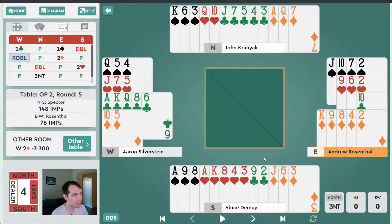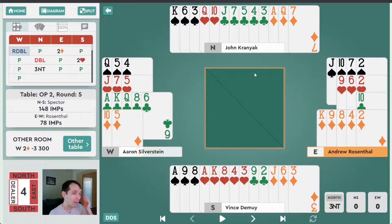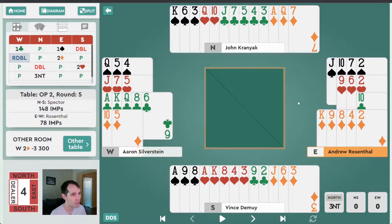South has already made the takeout double and has nothing more to say. North reopens with a double, which is probably constructive — showing three diamonds and some values, suggesting penalties against the two diamond contract. North expects his partner to have diamonds on this auction. South, even though partner is suggesting penalties, only has three diamonds, so it makes a lot of sense that South pulls to two hearts.